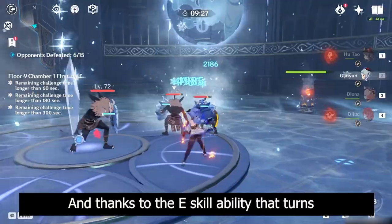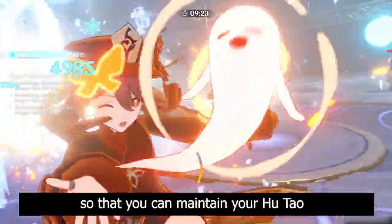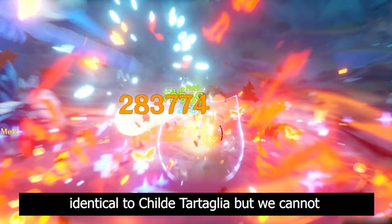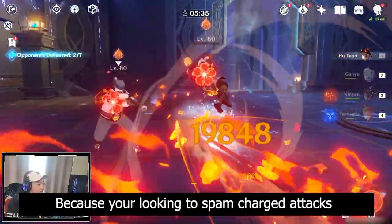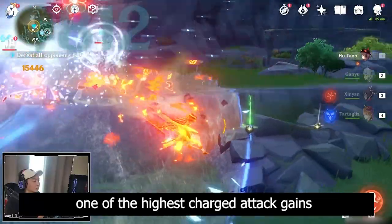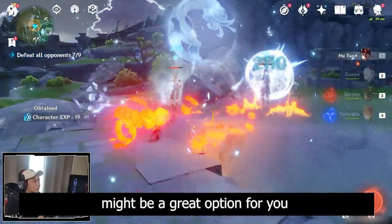Thanks to the E skill ability that turns all of Hutao's attacks into pyro, this skill also makes her lose a percentage of HP so you can maintain her below 50% HP. Hutao's burst comes with DPS numbers identical to Tartaglia, but her charge attacks are also incredibly deadly. Because you're looking to spam charge attacks to apply blood blossom and melt aggressively, and Hutao comes with one of the highest charge attack talent scaling gains, going for the charge attack build is a great option.